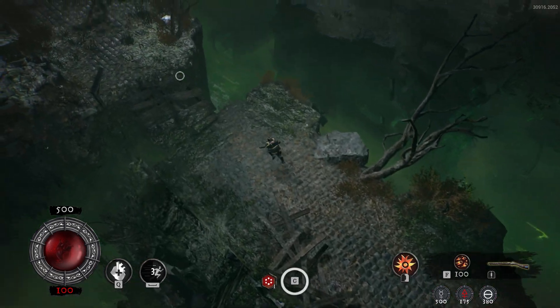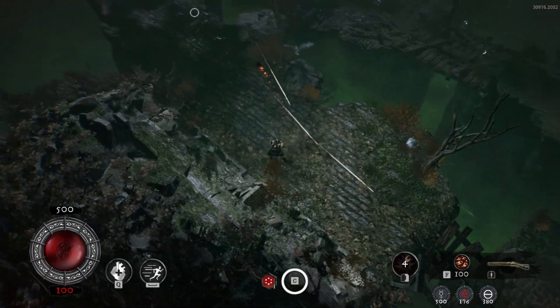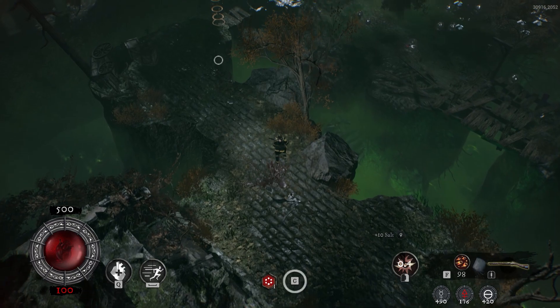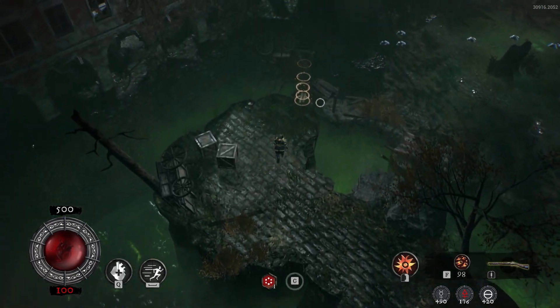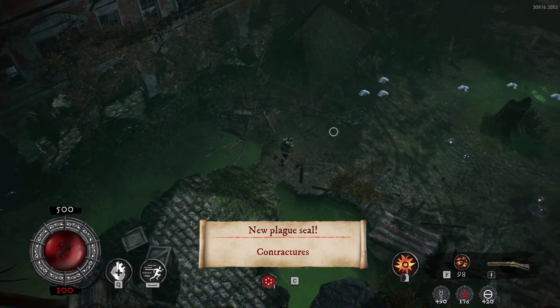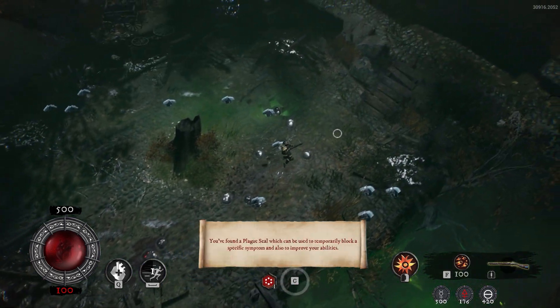You have this armor gauge that surrounds your health gauge. You have very little health and it gets damaged very easily, but the armor protects you for the most part, and you will also find lots of armor shards around the levels just by exploring, and some enemies can drop them as well. So you are encouraged to keep this armor gauge topped up as much as possible to protect your health and dash around and avoid as many attacks as you can.